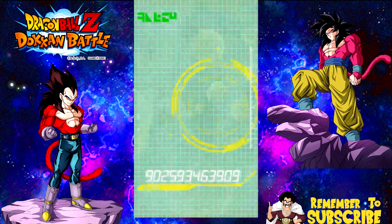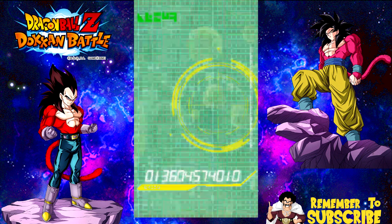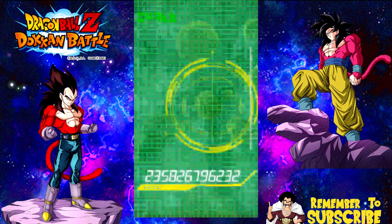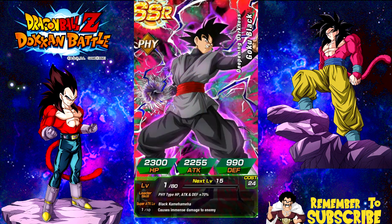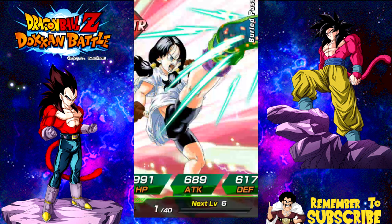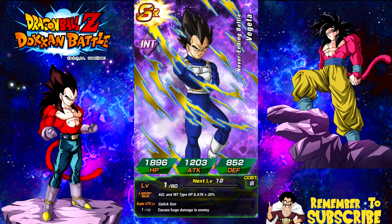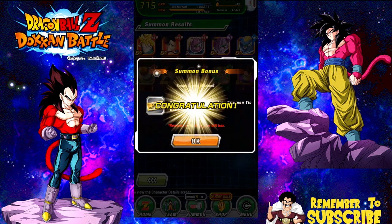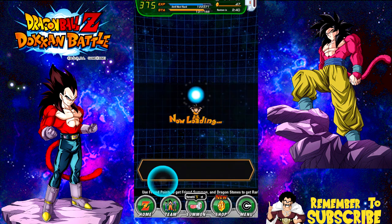Please be another Super Saiyan 4 Goku. Dodoria. Captain Ginyu. Android 19. If you guys don't know, I have a Goku Black working on getting his Super Attack up, but he has all dupe unlocks. I hope that wasn't my only SSR in this pull. Please don't be the only SSR. If I ever pull the LR, I have him for Super Attack raising.